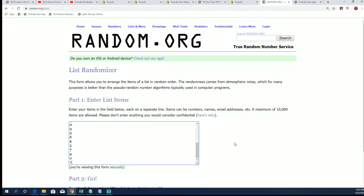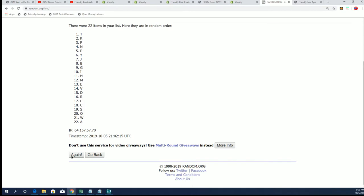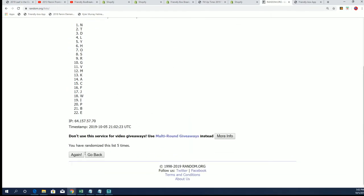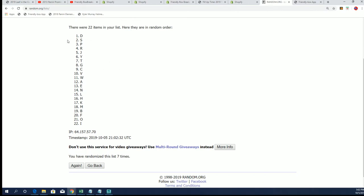Seven times through for the letters. There is five from the filler, Heath — there is lucky number seven. Alright, so there it is, there is the letter list.